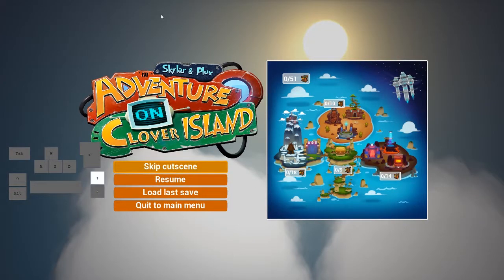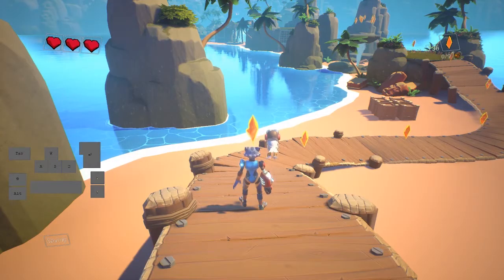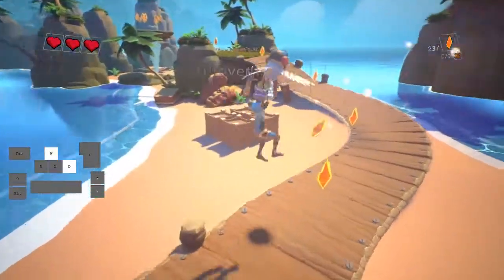Immediately press escape, then use your arrow keys — because you can't use WASD to navigate this particular menu for some reason, even though you can navigate other menus with WASD. So instantly escape, one arrow key up, enter. Escape the cutscene. Then we're going to bunny hop through here.